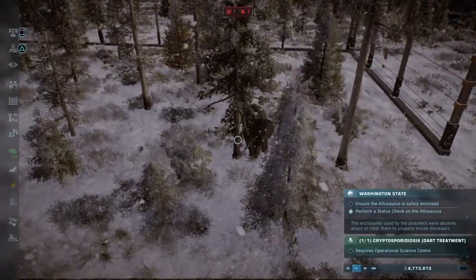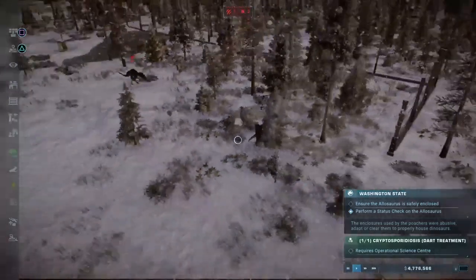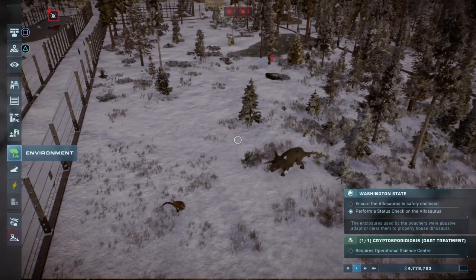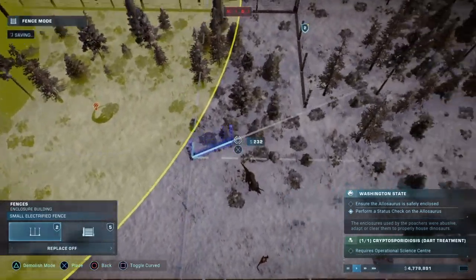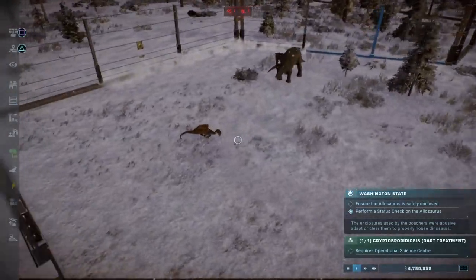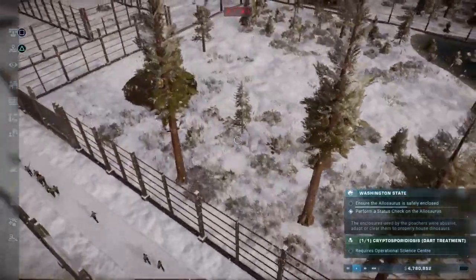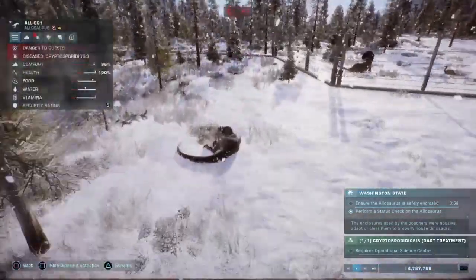There is, however, a triceratops — what the hell? How did a triceratops get in here without me noticing? Okay, I've got an idea. I don't like this idea because it'll probably mean Allosaurus will become unhappy again, which will mean I'm going to have to fix the enclosure again. But there we go, they're now not in the enclosure anymore. I just don't understand how an entire triceratops snuck into the enclosure.